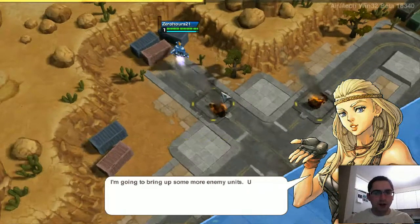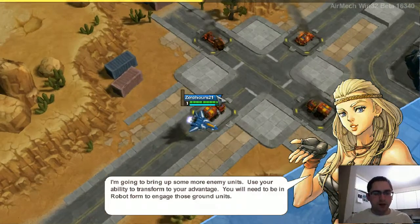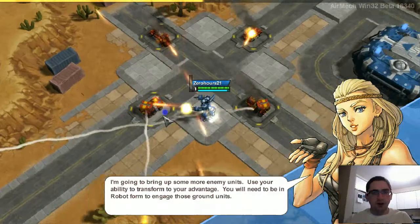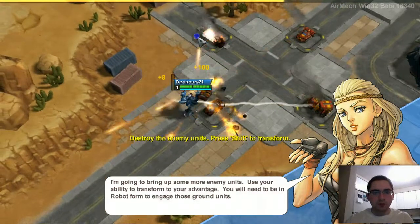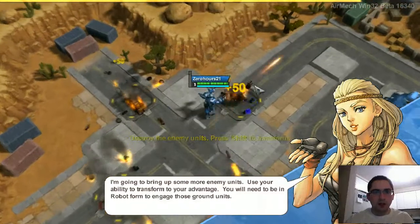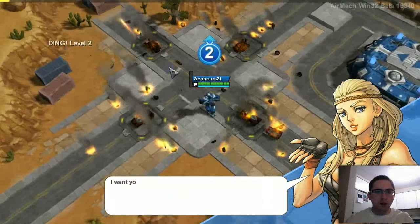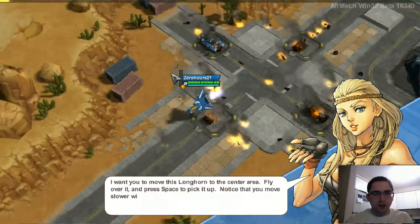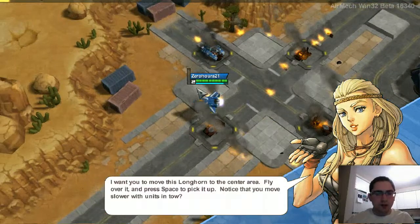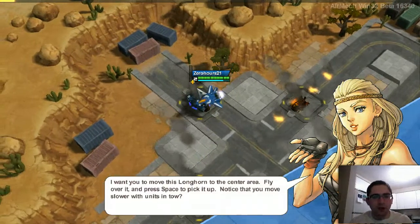I'm going to go from air to ground. This is kind of the premise of the game — you're either in the air or on the ground, and you can move between the two. When you're on the ground, you're really in combat mode; when you're in the air, you can't quite do as much. It says move this Longhorn to the center area, fly over it, and press space to pick it up.